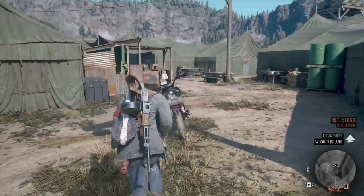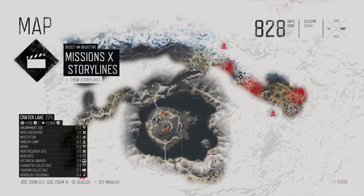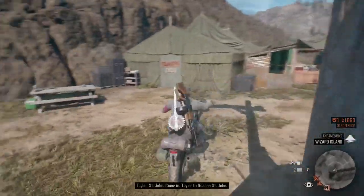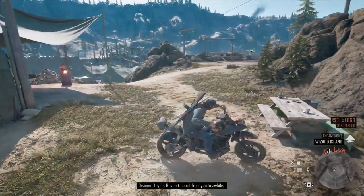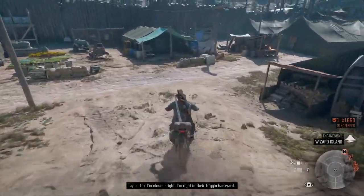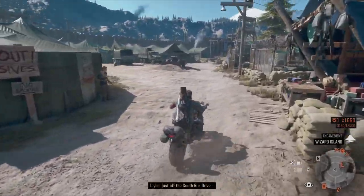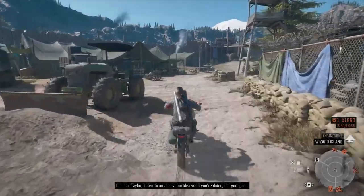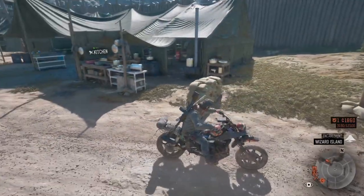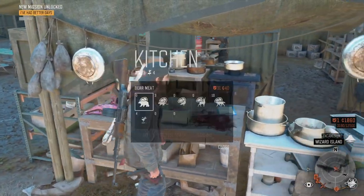The doctor seems like a good guy. The character I like the least is probably the colonel — the leader of this camp. Taylor radios in and says he's at a small camp south of Crater Lake, just off the south rim drive, and he's in trouble. Maybe we'll get a rescue mission. We do have a rescue mission — awesome. Let me sell some meat to get some trust points first.